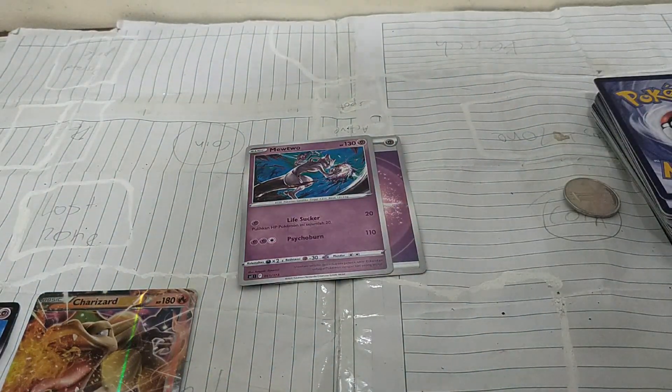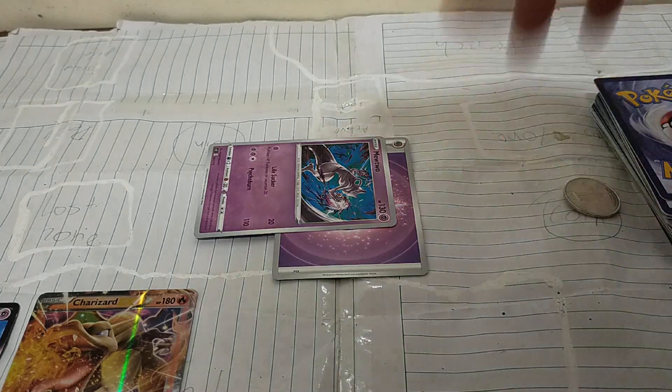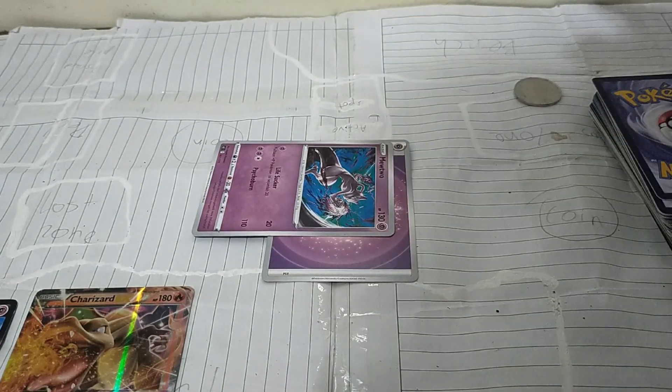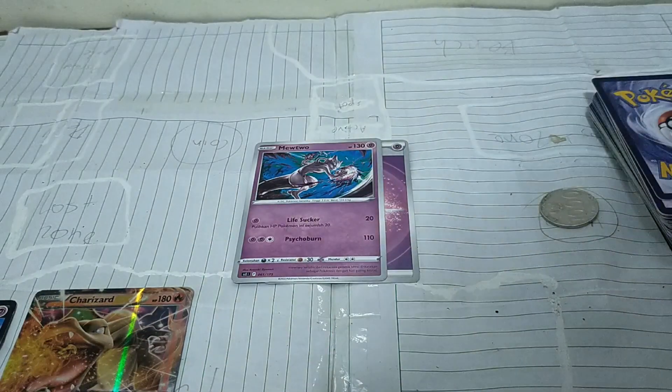Paralyzed: turn the card clockwise 90 degrees to show that it's paralyzed. You can't attack or retreat, and you also don't use a coin. The paralyzed condition is gone after your next turn.